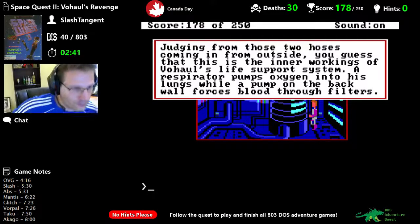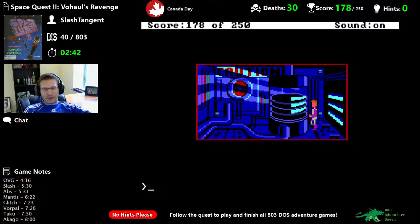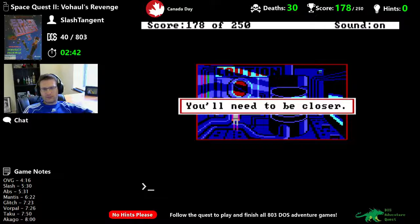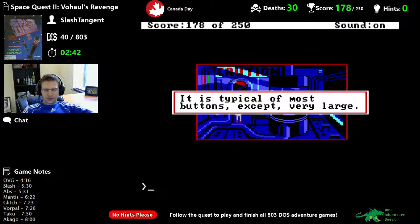It turns out it was my wife watering some plants and hitting the hose against something — it's okay now. We've got the respirator. There's also a sign on the back wall: Caution — press button for emergency shut off. Sounds like a good thing to do. Push button — you'll need to be closer. I'll have to go through the back behind this wire.